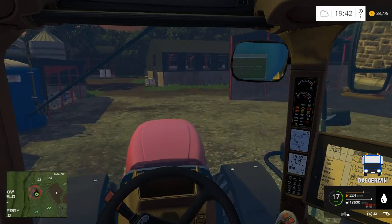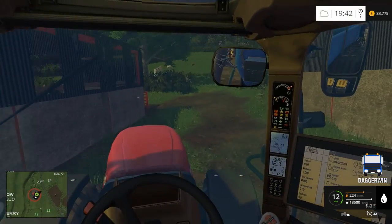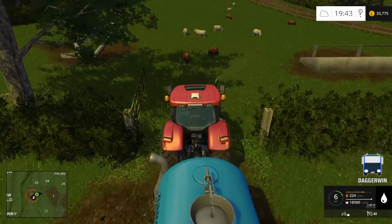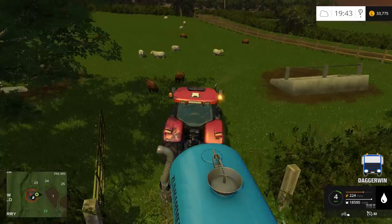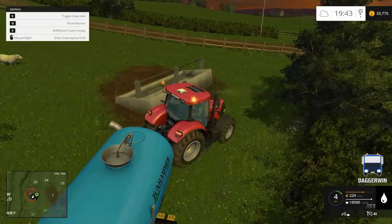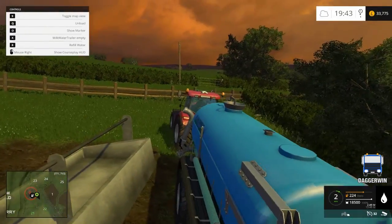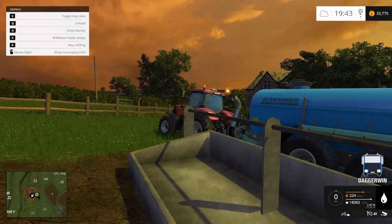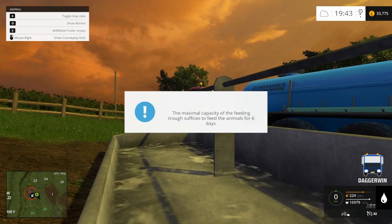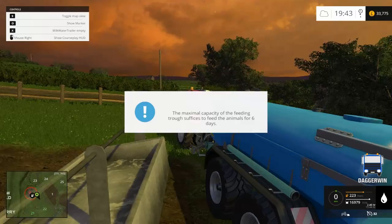So here we are. I wasn't even expecting to do the water today — in fact I didn't even have it planned at all, but I've never done it before and I think it'd be nice to do it. I think if I'm right I have to go on this side of the trough. Yeah, that's right, and it should fill this up. Yes it is — there it goes. It only took 9% and this will be enough for 6 days. So that's fantastic. In fact we can just keep the rest of the water in the tank.